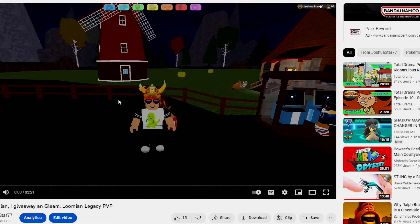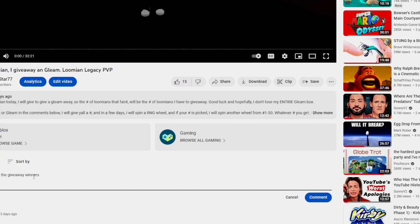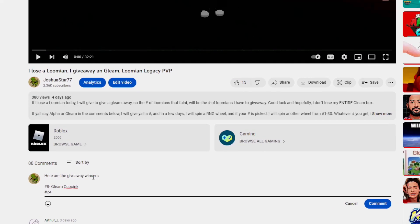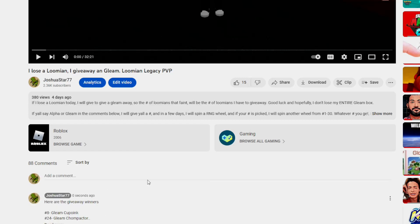Now let's go to the comments below. Here are the giveaway winners. Number 8 wins a Gleam — number 24 wins a Gleam Chompactor — and number 38 wins a Gleam Kleptite. So these are the winners of the giveaway.